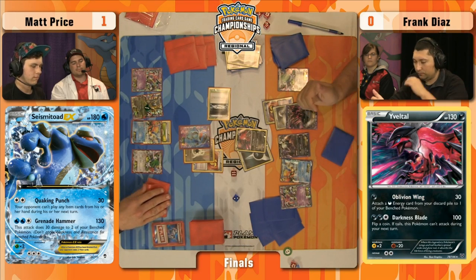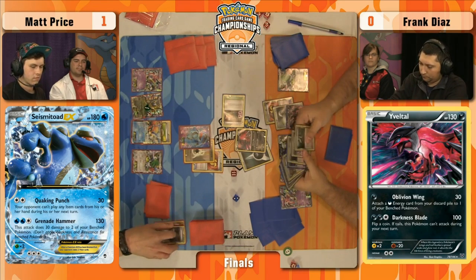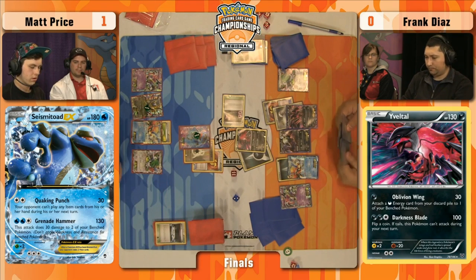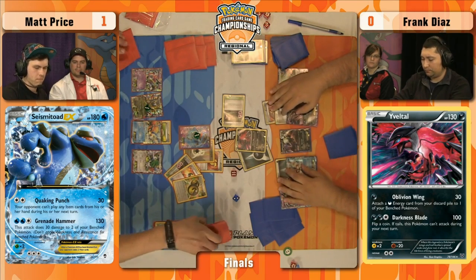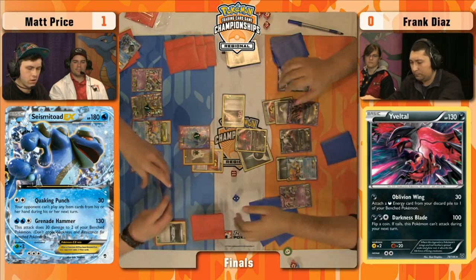He needs to get as many energy as possible attached to Evil Tall EX while chipping away with Oblivion Wing, so he can start knocking out Seismitoads. He does decide to swap out the Stadiums — get rid of the Silent Lab. That's a good move. With Oblivion Wing putting energy onto Keldeo EX, you get the option to Rush In and retreat, giving you back your Dark Cloak. You don't want your Stadium taken away and not be able to Rush In and retreat. Another Ultra Ball — Matt discards Viridian City Gym. It's the only Stadium either player has left, so it's stuck out of the game. Also a Double Dragon Energy leaves him — I don't think he's attacking with Giratina this game.